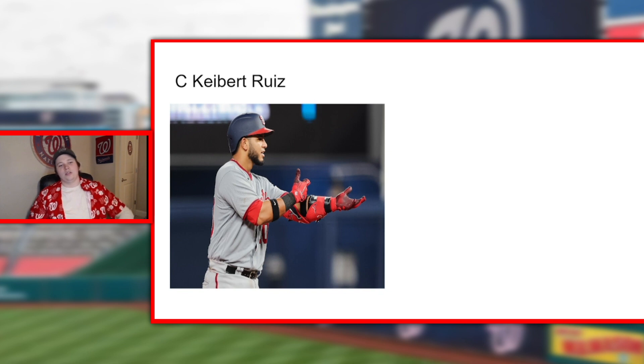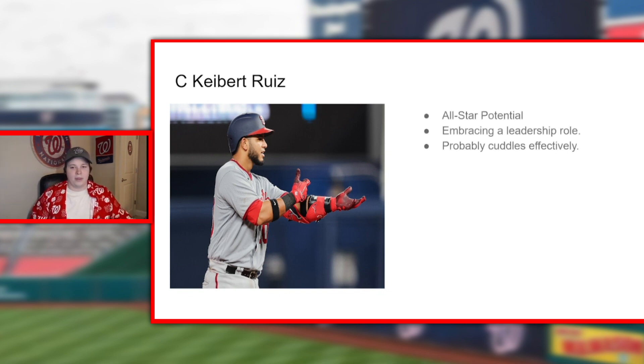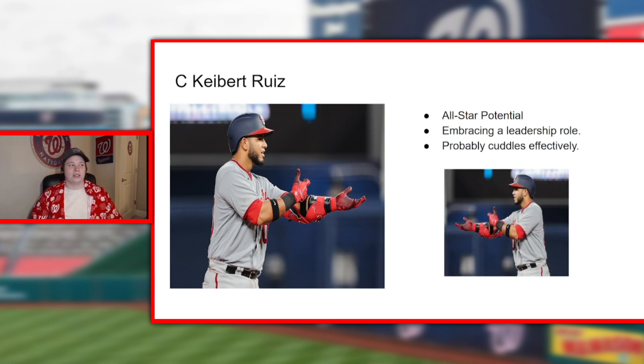Starting catcher Keibert Ruiz — he's doing the ice in his veins thing. He's got the eight-year extension and all-star potential. We've seen flashes of it. Throughout spring training he's been embracing a leadership role, which makes sense — he's the first guy that got paid in this group. So the team's performance is probably going to reflect on how he's doing as a leader. Also probably cuddles effectively — it's in the name, he just looks like a big cuddly bear. He's a switch hitter too.